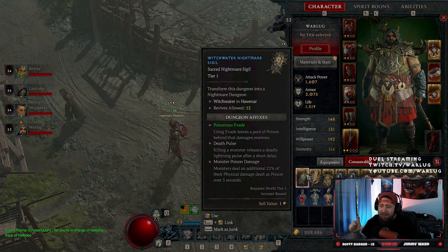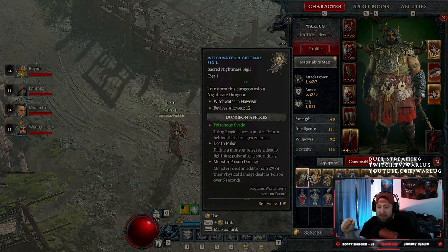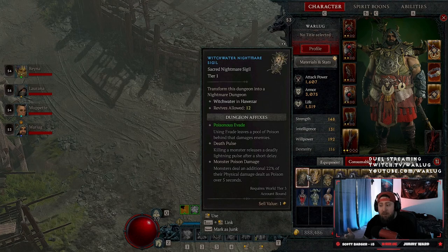The sigil says 'transform this dungeon into a nightmare dungeon.' It tells you which dungeon — Howazar in this case — and it tells you the revives allowed, which is 12. That's how many times you and your teammates can die before you're kicked out and lose the sigil forever. The higher level you go, the fewer revives you have — at tier 100, it was only four revives.